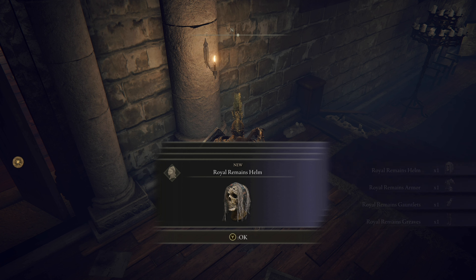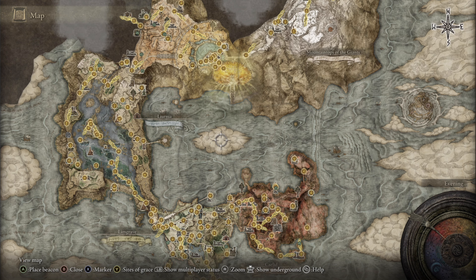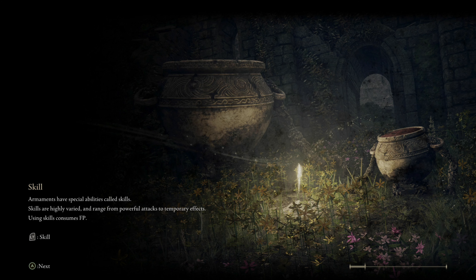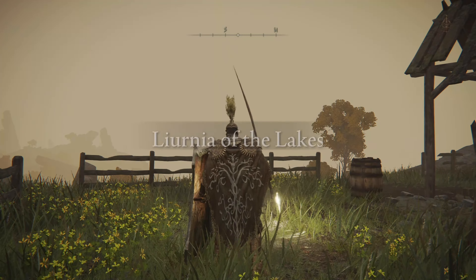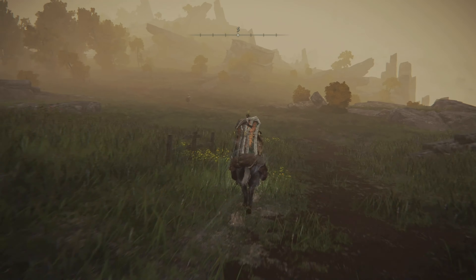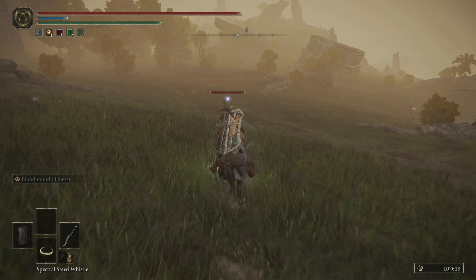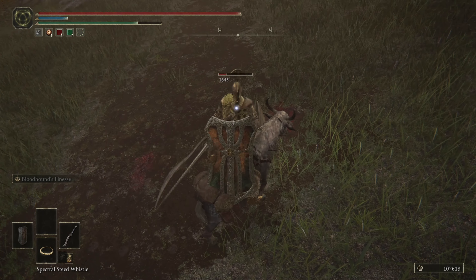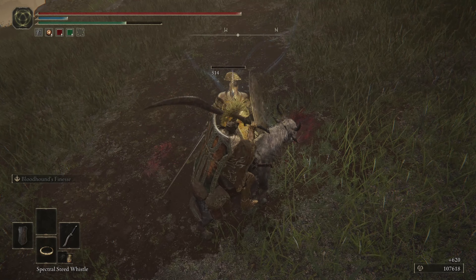The next location for a full set of armor is to the west at the Artist's Shack. Once you get there you're going to be killing one enemy, and this is all based off RNG, so hopefully you have a lot of discovery otherwise it's going to take a while. Run down here and kill this guy over and over again until you get the armor.